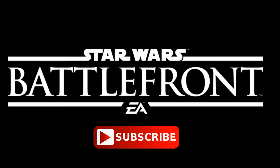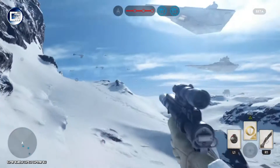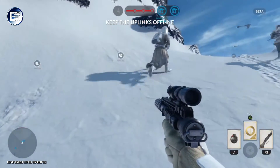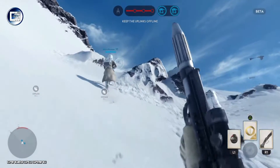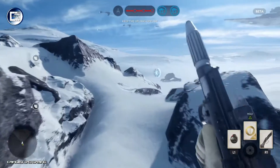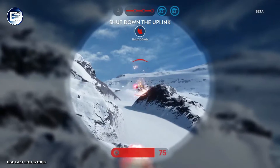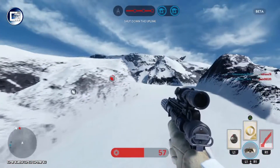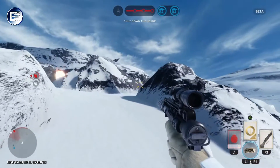Dom here from Cringy Dad Gaming with a bit more Star Wars Battlefront from the beta. This is the game mode Walker Assault — a large-scale battle between Imperial Stormtroopers and the Rebels. We're playing as the Stormtroopers, and our objective is to destroy the rebel uplink towers before they can call in an X-wing assault on our AT-AT walkers — those big, iconic armored walkers you'll see stomping through shortly.